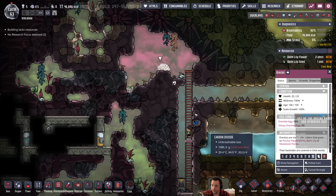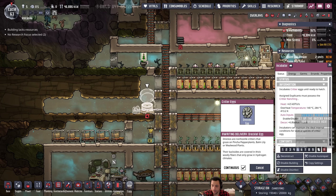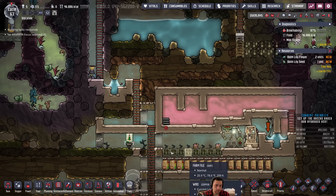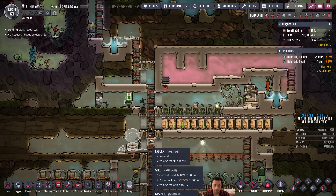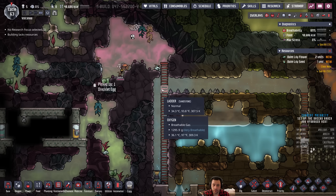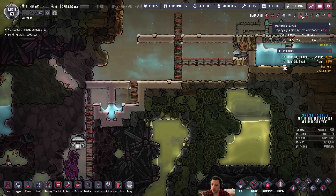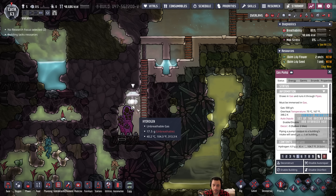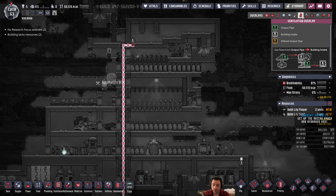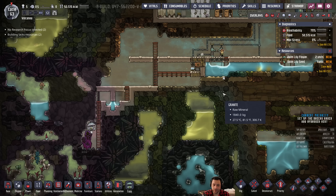It would be awesome if we actually wrangled you. I can't reach you - get down here. I'm gonna go ahead and disable the gas pump. I probably have enough hydrogen, and I do - yep, it's full. I meant to stop that before it filled up, but oh well, too late.